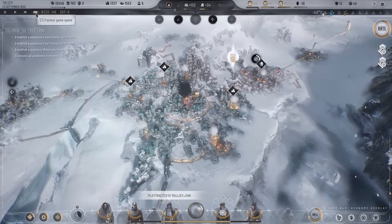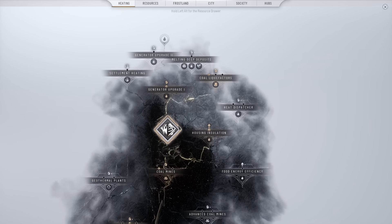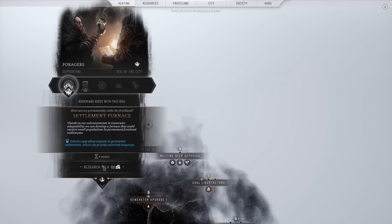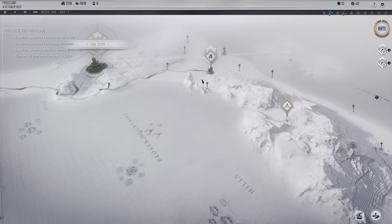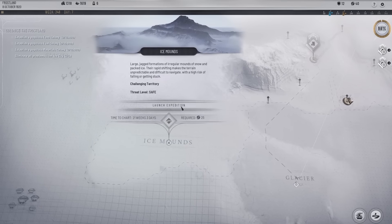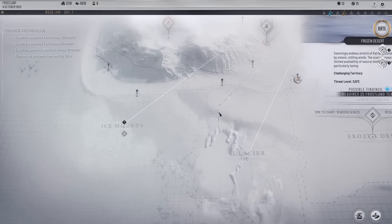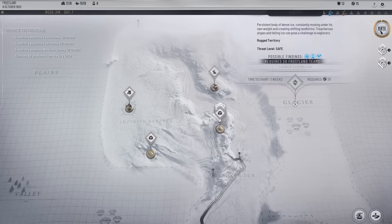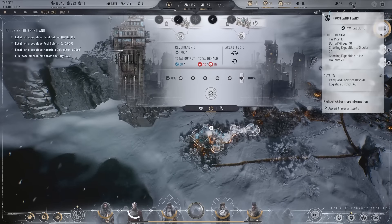We can do another research — we're going through these so quickly. Let's do settlement heating — the settlement furnace. This will allow us to turn our outposts into real settlements that we can send people to. I do want to go over here — it's now safe to go to this one but it requires 25 frostland teams. Wait, I had 80 at one point — where have they all gone? That's a bit concerning.